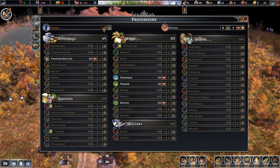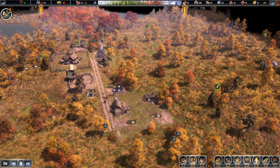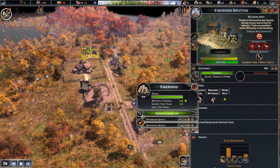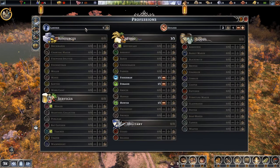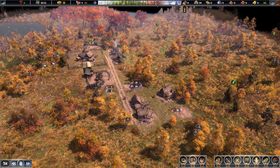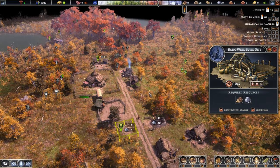We only have two laborers — please get those houses up as quickly as we can. We're going to need to increase our population. Let's set up a production limit — 50 for now is fine. That'll pause the building automatically and put the worker back in the laborer pool. We don't really need too many of them.